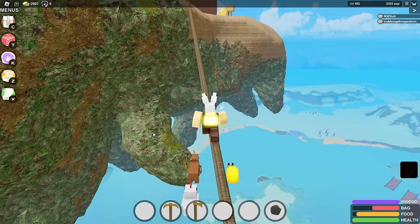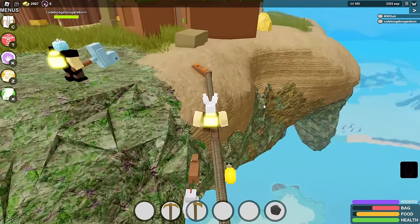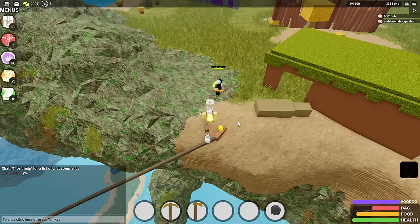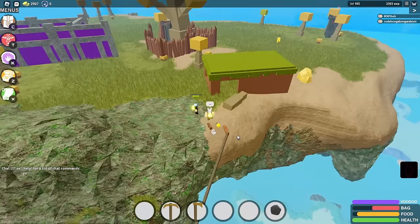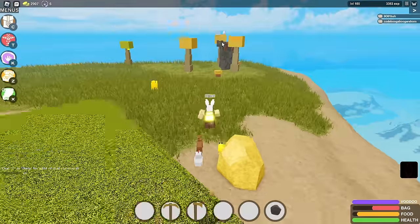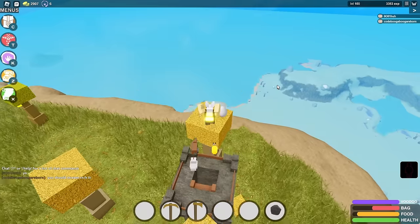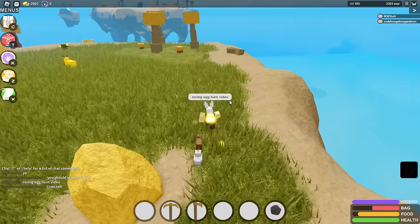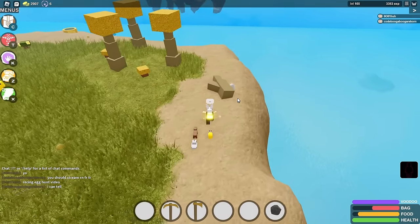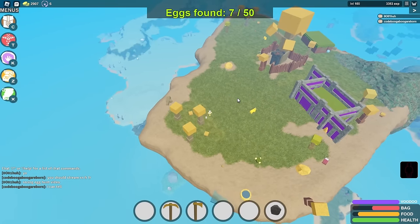I already got that stalactite egg in my last Easter event video, but you'll have to jump down onto it — that should be your fifth. Your sixth is literally right here on top of the Sun Tree, very easy. And there should be another one right behind this dead branch — I think that's the last one on the Sun Island.